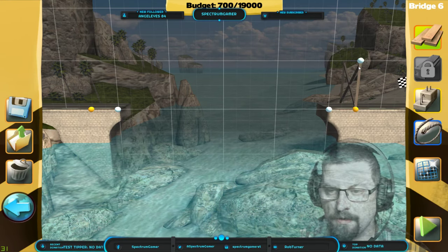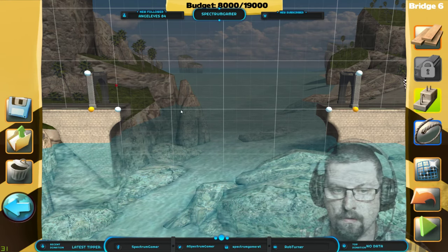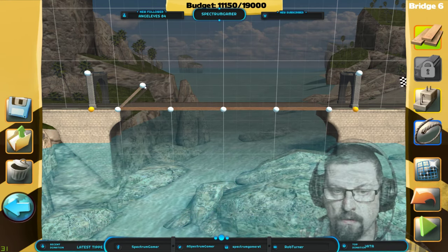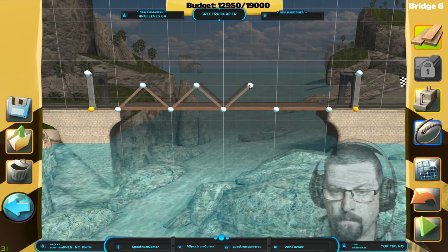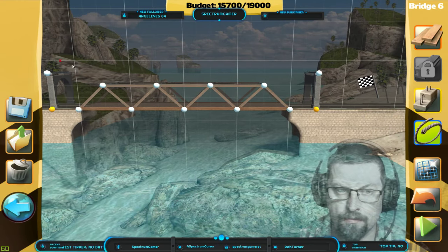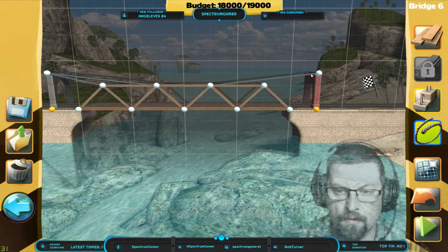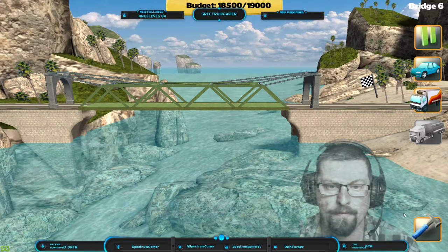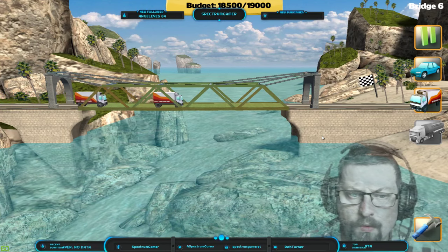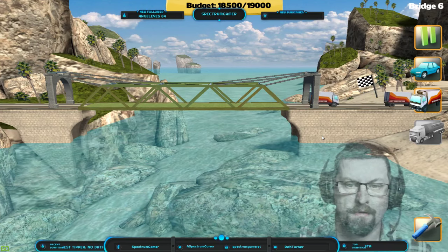I guess the pillars are expensive. Okay, I want to go concrete. Now I can probably fold the wood across there. Like that, and then we'll do cable, cable, cable, cable. I think now I'll do it right. Let's give that a go — it's looking good. Let's send trucks. Oh, the bridge supports look under stress, they're going brown, but we did it! We made the bridge.